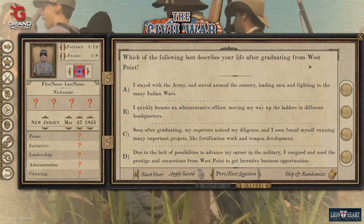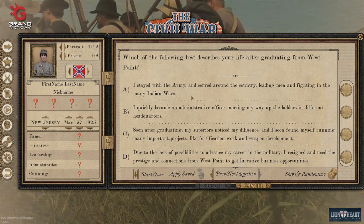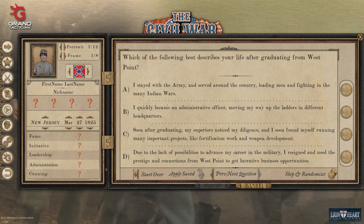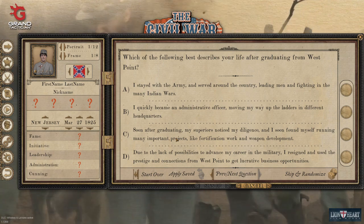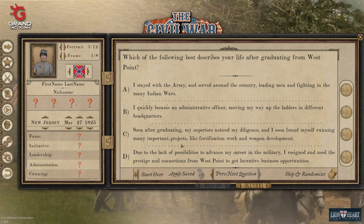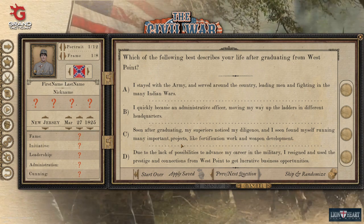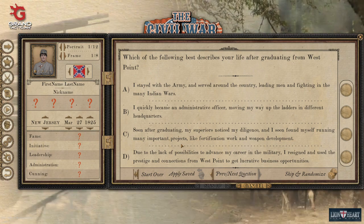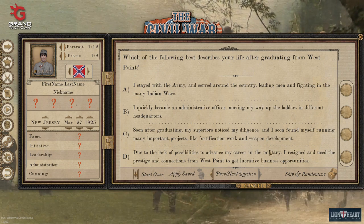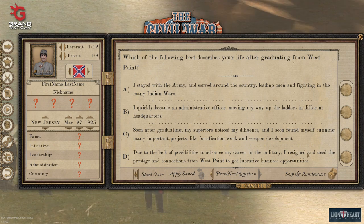What describes your life after graduating from West Point? Staying in the army and serving fighting the Indian Wars will give you veteran. The administrative officer option is really good — every time I've clicked that one my administration has gone way up. Similarly, 'my superior knows my diligence' is also going to help your administration and likely give you the engineer background, which gives you more building points in battle. Option D — starting a business — just gives you more money.